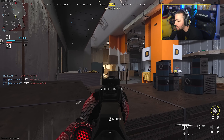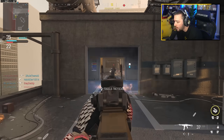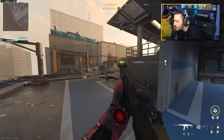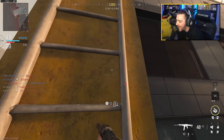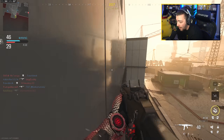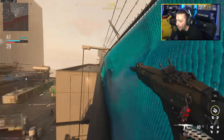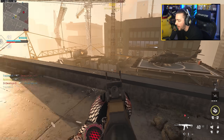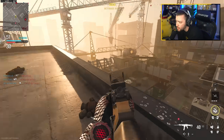I took the suppressor off my ACR and now I'm rocking an attachment that helps with recoil control. I'm on a 20 kill streak — I want to drop a nuke first game on PC! You can get up to the secret ledge or on the roof of the High Rise building. Make sure you guys are subscribed — we're going to be posting a lot of MW3 content throughout this beta weekend as well as when the full game drops November 10th. Also November 3rd is when we get early access to the MW3 campaign.